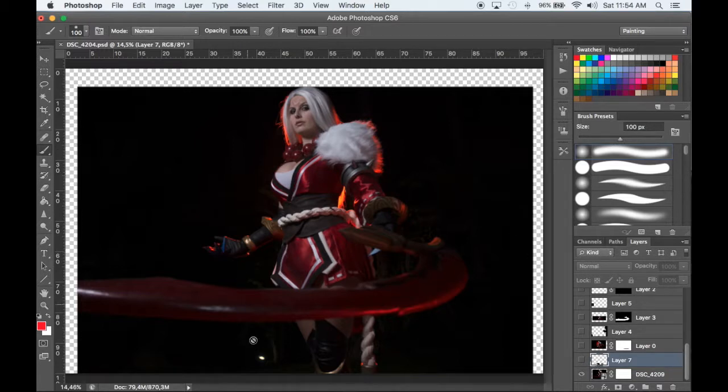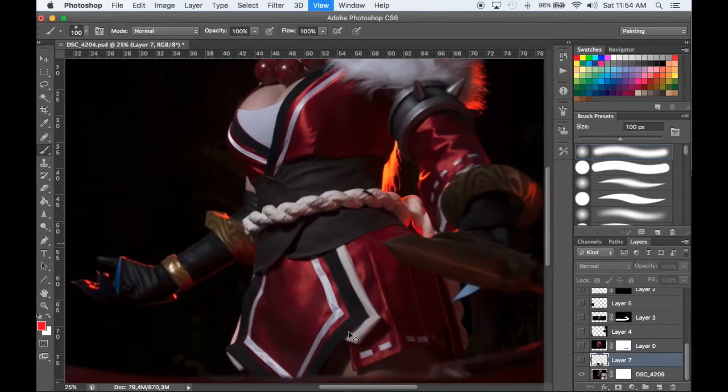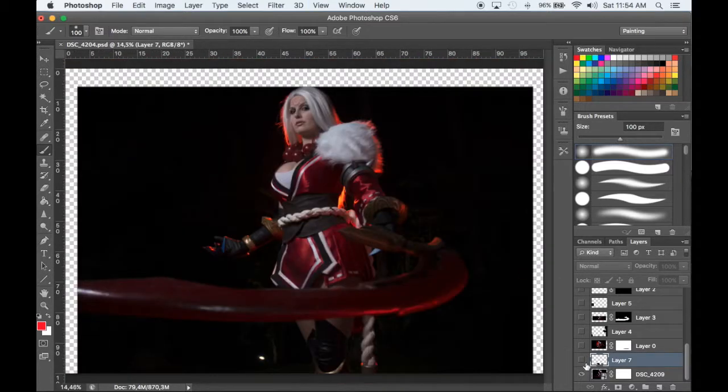This was the base image I used — I mainly used the blade and the legs. From there I added a different body, changed the arms, changed the face, etc. The first thing I did was use a plain black paintbrush to paint over everything down here, because the little lights and trees were poking through, so I just painted over them.